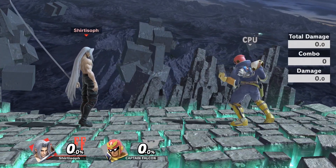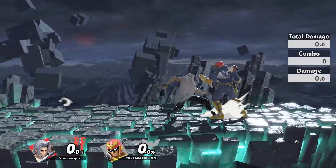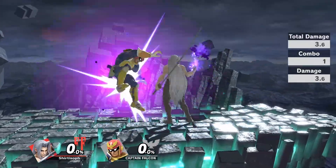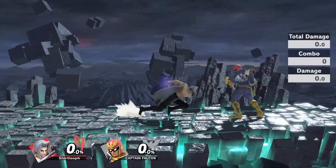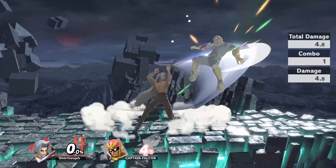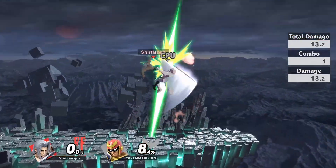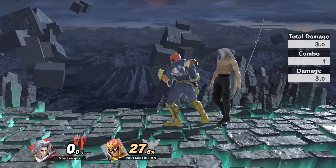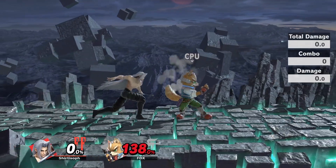You can down throw into forward air, back air — you won't get much off of those. You can also back throw into back air for an instant 22%. I like to up throw first to try to get the 23% damage. You can also try up throw into a full hop neutral air and see what you can get off of that depending on DI. You're probably not going to get anything beyond that, but those are your throw options.